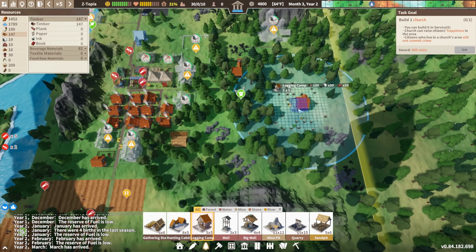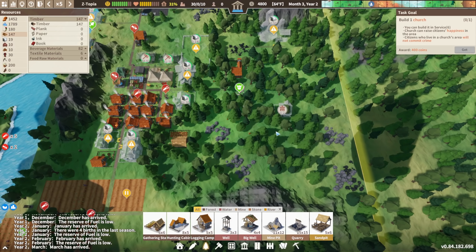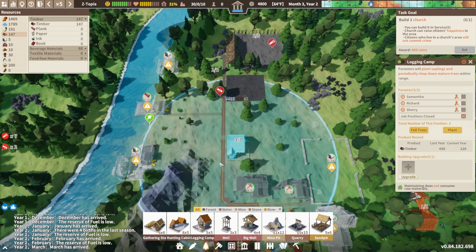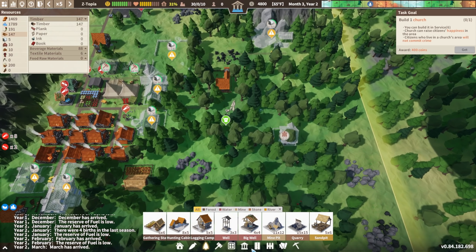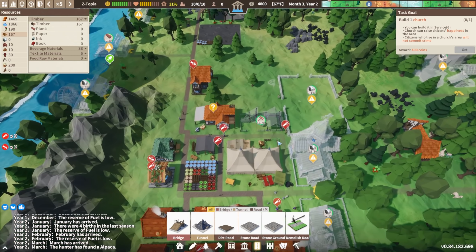I'll throw another logging camp over here because I don't foresee building anything here right now. We'll hit that and hope to get more stuff, because this logging camp is slowly getting more trees but we need more. I looked at the forest farm but it's way down the tech tree — we're not gonna hit that yet unfortunately. We're also missing tools.